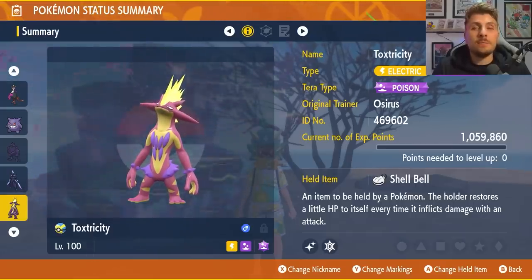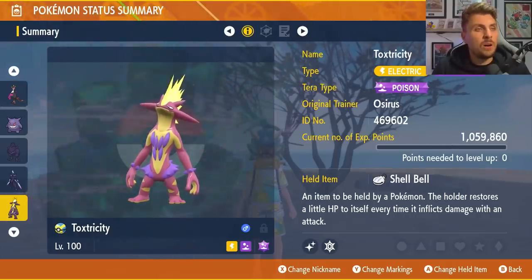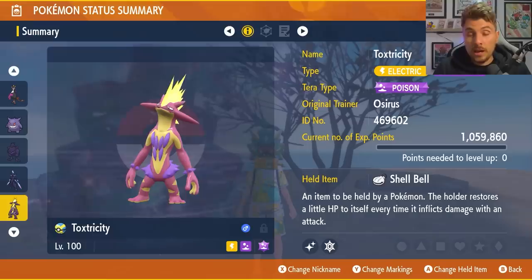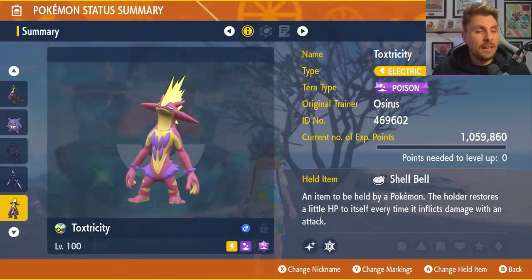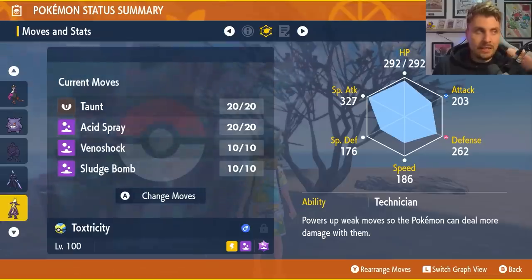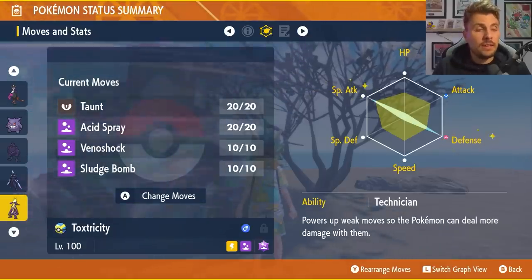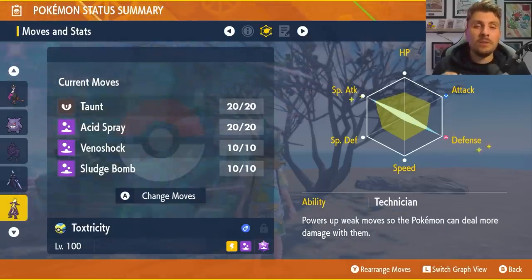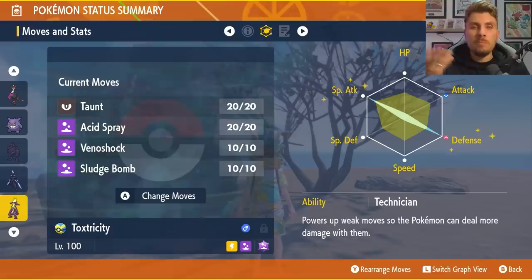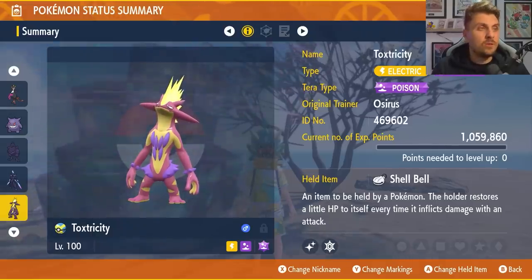The final Pokémon featured is Toxtricity — Electric and Poison type with a Poison Tera Typing. Held item is Shell Bell, level 100 with maxed IVs. The moveset is Taunt, Acid Spray, Venoshock, and Sludge Bomb, with 252 Special Attack and 252 Defense, Bold nature. Make sure the ability is Technician, as it gives a 1.5x boost to Acid Spray since it's below 60 base power — so you're hitting a bit harder every turn.